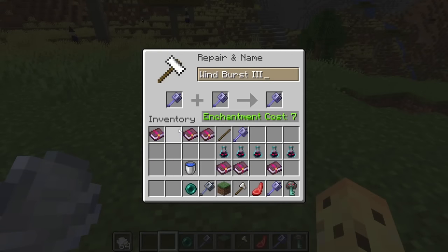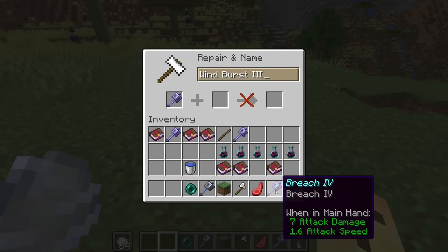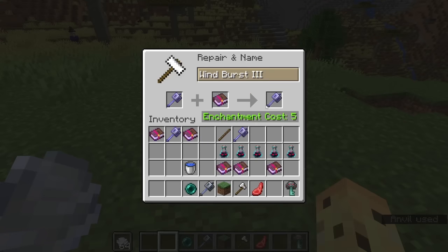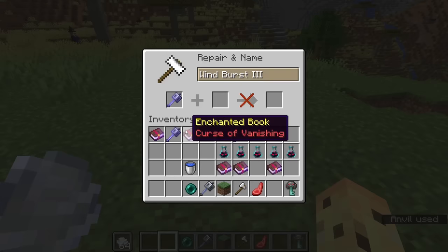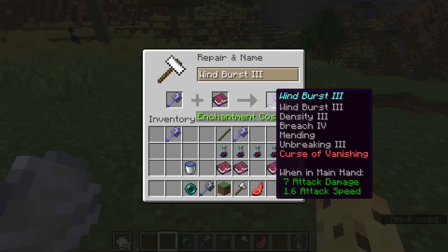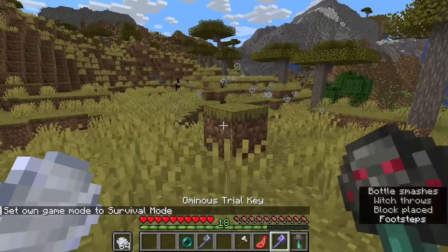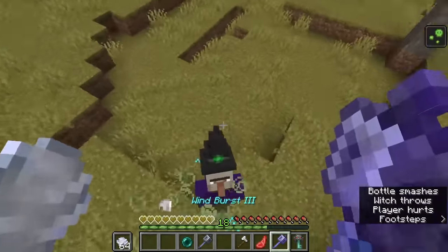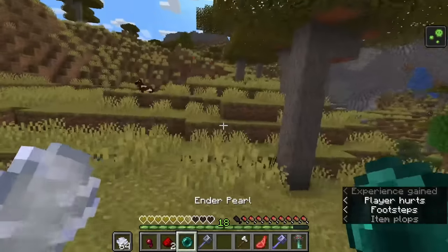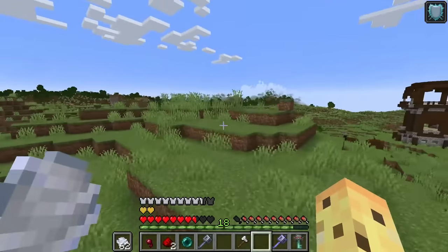You don't have to choose between damaging through armor, doing more damage when falling, or having more fun — you can combine all of them. Here I have Windburst and Density together, and if you wanted you could have Windburst, Breach, and Density all on the same mace. Add Mending, Unbreaking, and even Curse of Vanishing — you can get a mace with six enchantments on it.